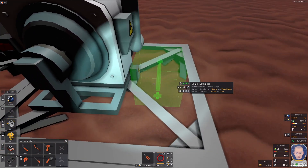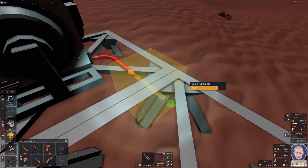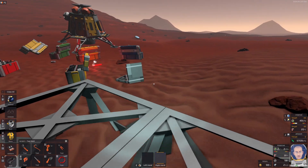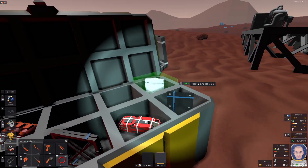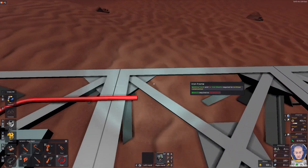The solid fuel generator has a power output and a data output. We have cables, and I recommend finding a power controller — here it is, perfect. Let's connect the power controller.